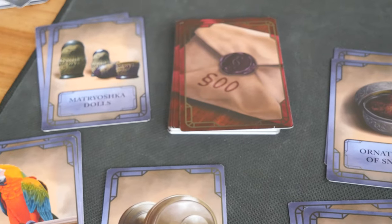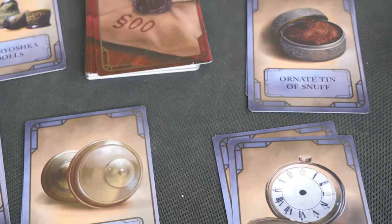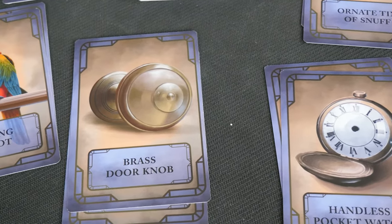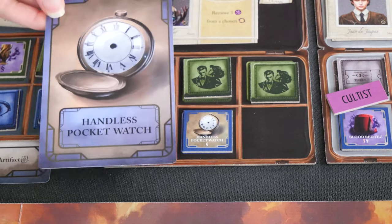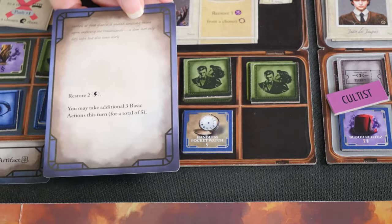Another big thing in the game are the story elements to bring you into the world of Horror on the Orient Express. There are story cards that you might interact with, and there are feature cards. The features are revealed on tokens on the different suspects. You could take a basic action to interact with these feature tokens to gain benefits and to reveal more of the lore.